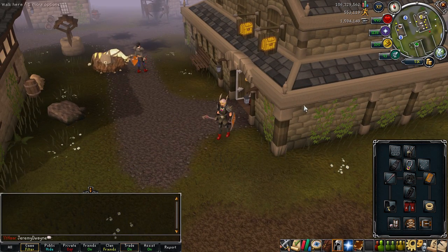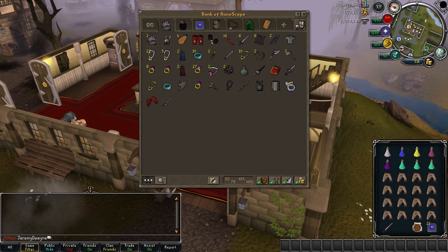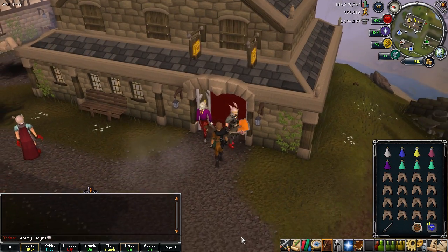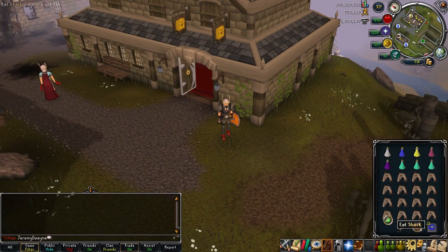I have torags, amulet of glory, tokul-zo ring, barrows gloves, dragon boots, crossbow, arty cloak 3, helm of neitiznot, and a regular anti-dragon shield. Leave a comment if you think I should use my dragon defender — I have 16 of them in the bank. Also, the enhanced Excalibur is very useful here if you have it. Use it as a spec weapon because it'll save you food.